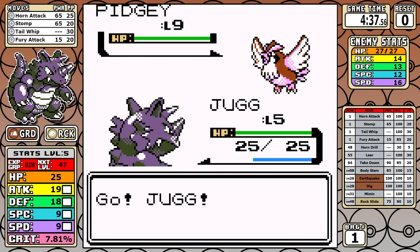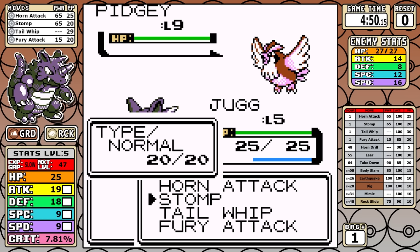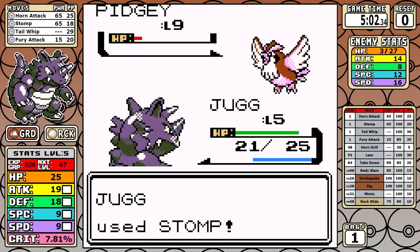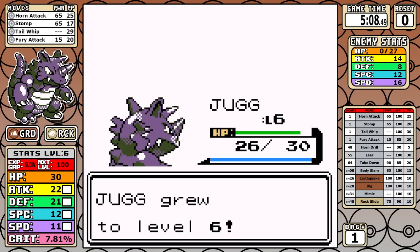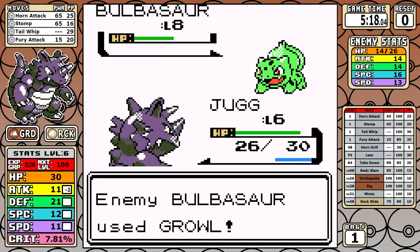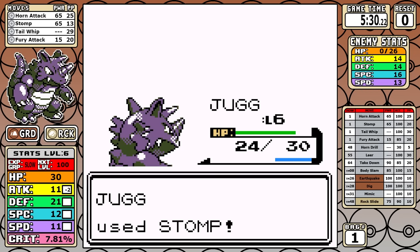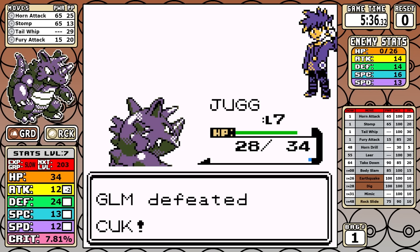We start off with the optional rival fight. With such high attack, the only thing you really need to do is avoid Sand Attack, and even then I think you could still win. I do a Tail Whip for good measure to lower that defense, then I just nuke it down. Bulbasaur doesn't have any grass moves yet, so this one's pretty much a done deal.